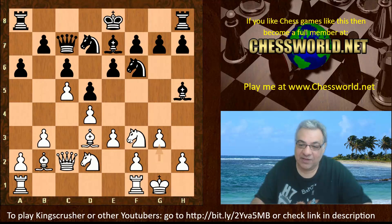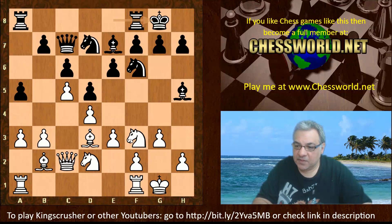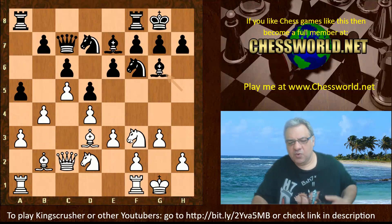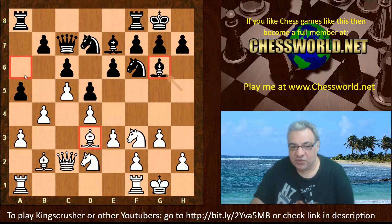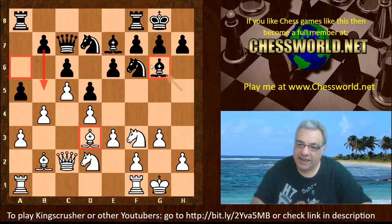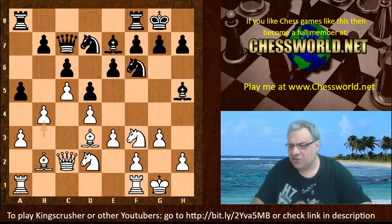a5, a3, black castled, b4, and now Bishop g6. Quite often Levon Aronian, for example, is one of many super GMs using this system, but usually this Bishop exchanges off for white's Bishop, and then black usually plays a move like b5 — just getting rid of the Bishop. But here there's a slight downside penalty if black has doubled pawns.